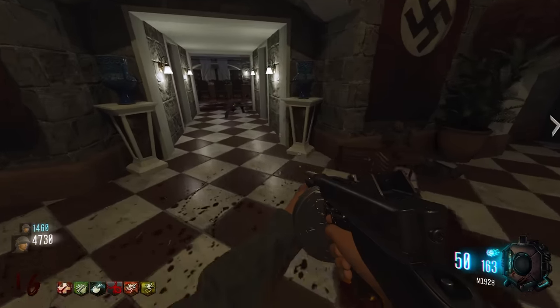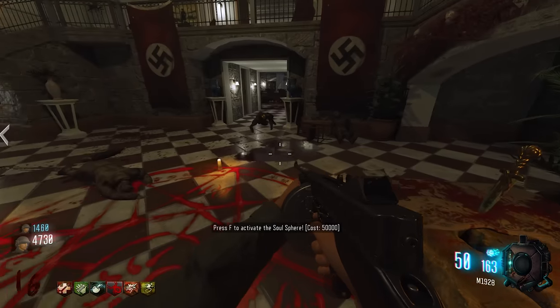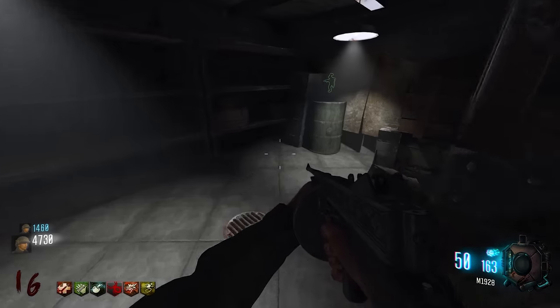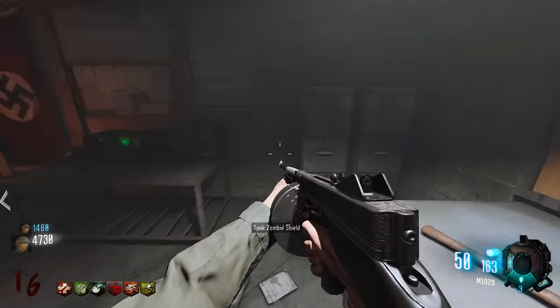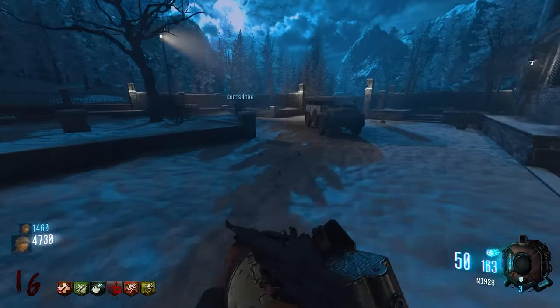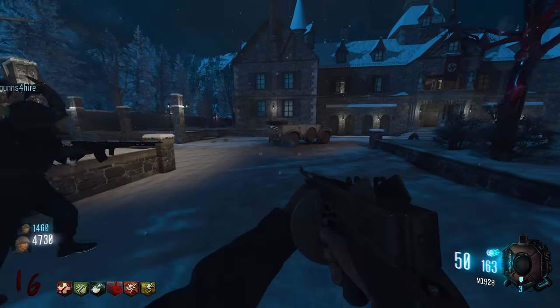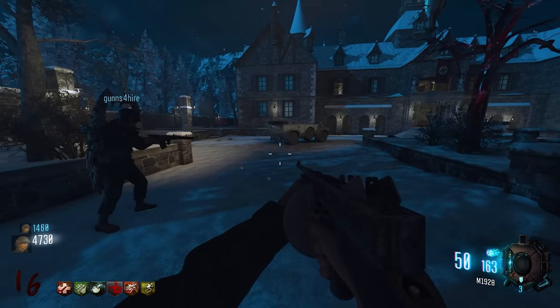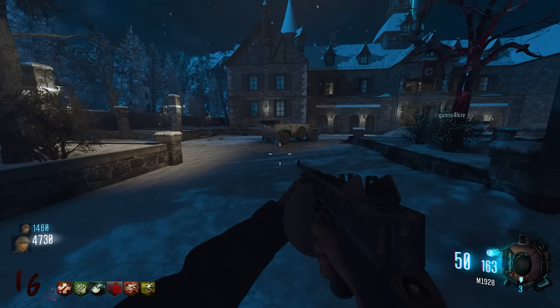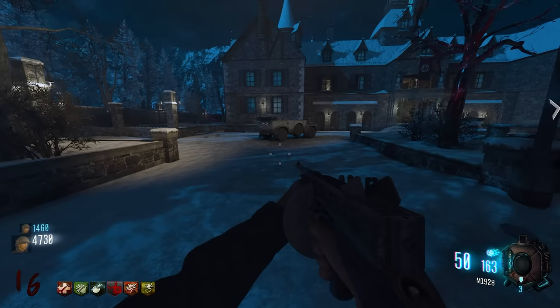Everything is set for the finale: the soul sphere is placed, and the ritual costs 50,000 points to activate. After activation, players must survive three minutes with faster zombies and increased health. Mule Kick is confirmed in the garage. The warning message states: 'Zombies will have increased speed and health during this fight. Spawn delays minimal. Prepare.' The Easter egg guide, pack-a-punch, free perks, bank, power-ups, dragon shield, and jukebox steps are all complete.